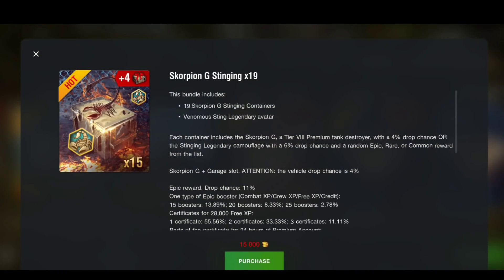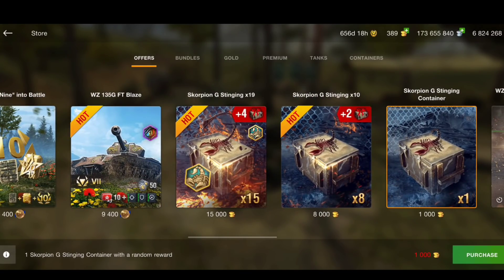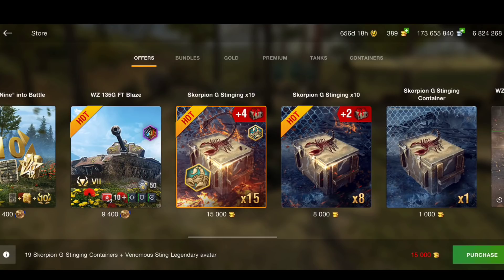Moving on, we've got the Scorpion containers — 15k gold for 19 containers with a four percent drop rate chance. I do know quite a few people that have got the Scorpion in these crates, but seeing as it's still crates I'm not going to say they're worth it. You could buy one crate for 1k gold and get the tank — then of course it's worth it. But if you buy this one and don't get the tank, then no, it's not worth it.